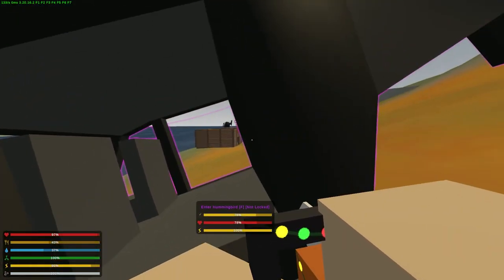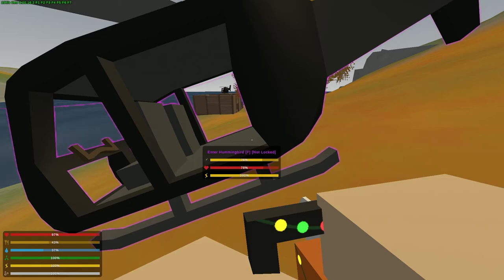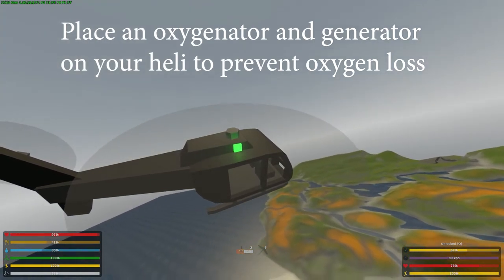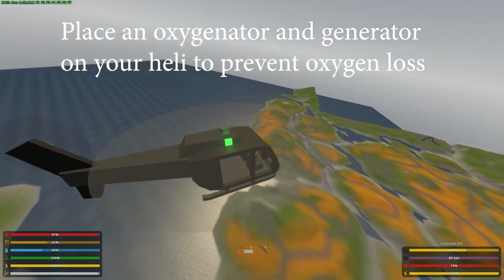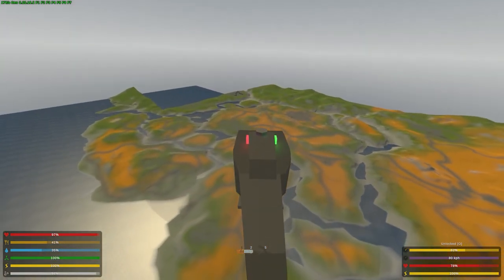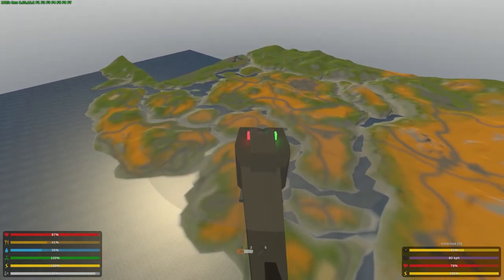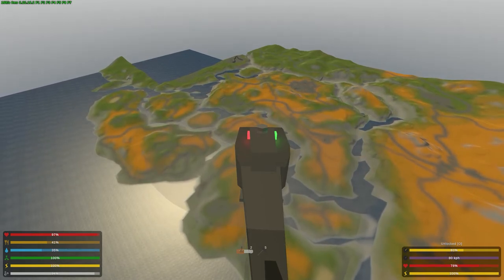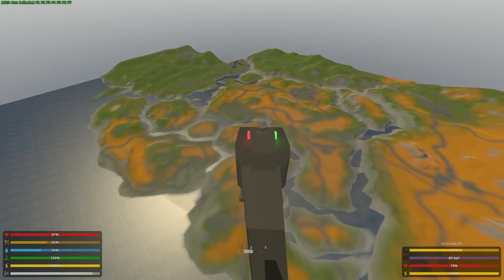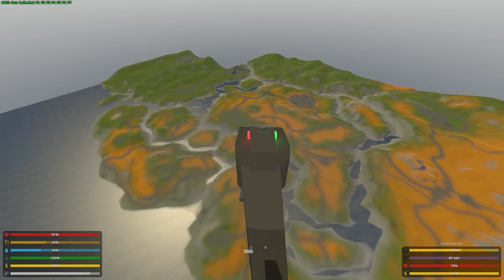Military planes are also a lot harder to blow up. With helicopters, bumping into anything at high speed tends to cause an explosion. Also, if you fly too high your oxygen indicator in the bottom left starts dropping — be very careful of that. You might be flying high to avoid being shot down, but if your oxygen hits zero you'll die, and while your helicopter probably won't blow up, it's a huge inconvenience.